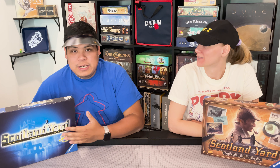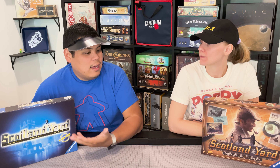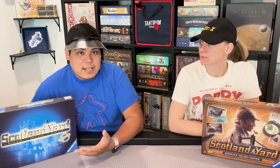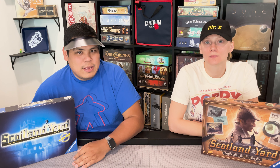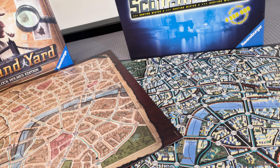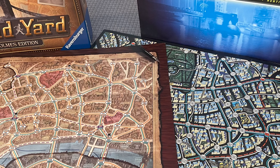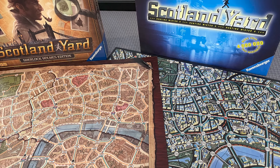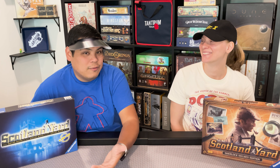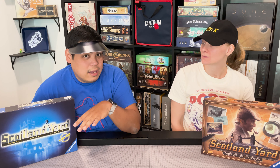I had not originally played Scotland Yard before until we got the new version and ended up playing both to compare the two. I like the gameplay — it's an interesting style of game if you enjoy that one-versus-many deduction style. As far as artwork goes, I really like the board of the original version a little better. It was easier to see the numbers and the different paths and routes. In the newer version, it's a little more brownish and one of the road colors is orange, which makes it kind of hard to see where all the different roads are. So I kind of like the original board better.